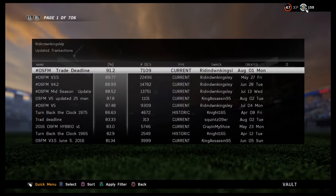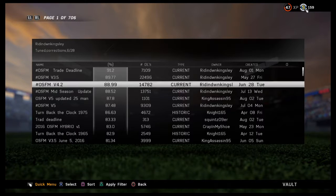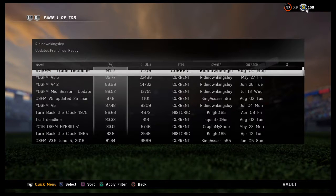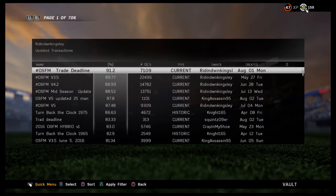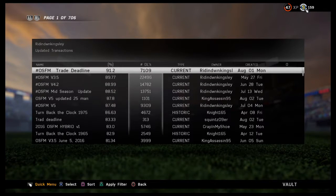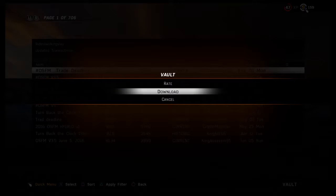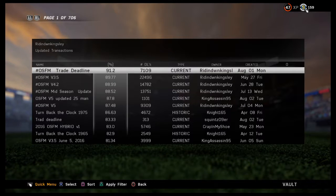When it loads, it's going to show you a bunch of rosters that people created. You want to get the Trade Deadline one — right now it's the most updated one. You get all the transactions from the trade deadline and you'll get all the minor league players. Find the one that's the most recent.